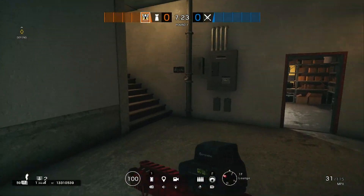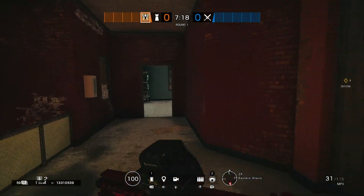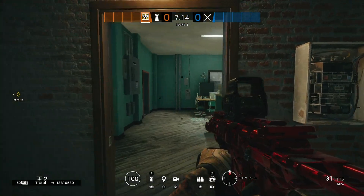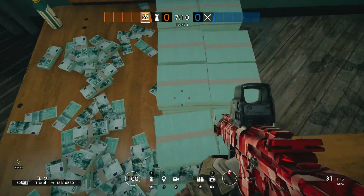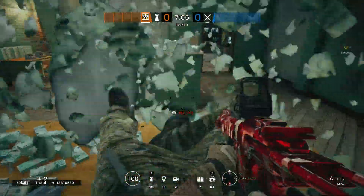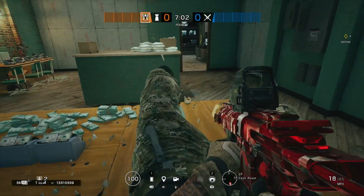Now I'm going to move on to the second spot. The second one is upstairs in the cash room — it's like a bank vault cash area. All you want to do is get on the cash, shoot out all the money, and from there you are floating. It's that simple. This is probably my favorite one to do.